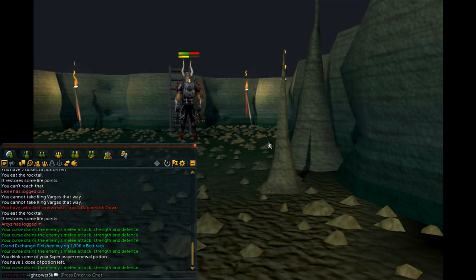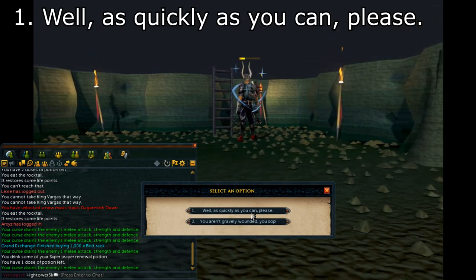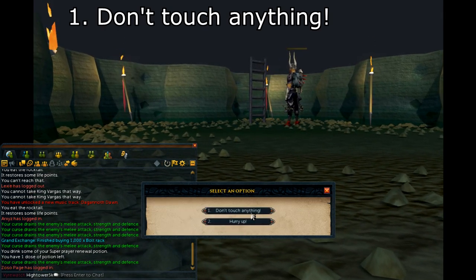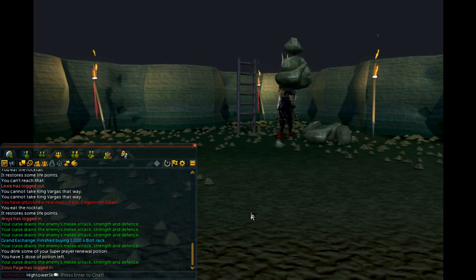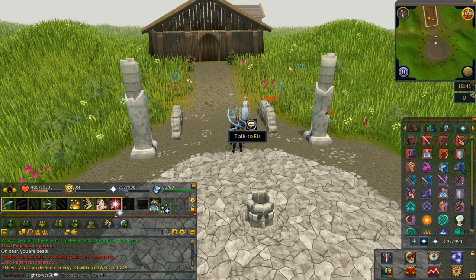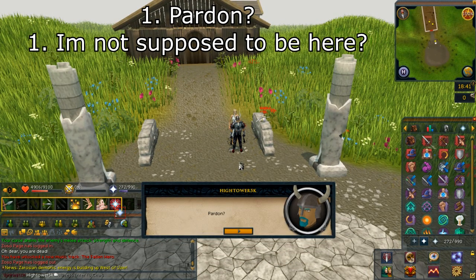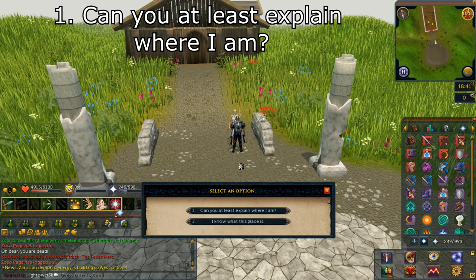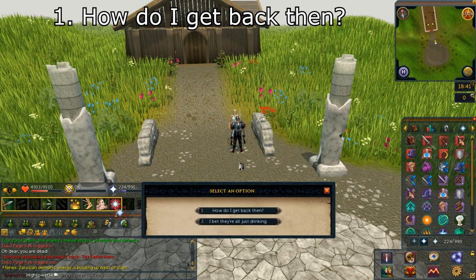After a while, you will get into a cutscene. Continue through the chat. Select option number one: well, as quickly as you can, please. Select option number one: don't touch anything. You will then be teleported back above the surface. Turn off any prayers and eat some food. You're now in the Fremenic Spiritual Realm. Speak to the girl in front of you and select option number one: pardon. Select option number one: I'm not supposed to be here. Select option number one: can you at least explain where I am? Select option number one: how do I get back then?